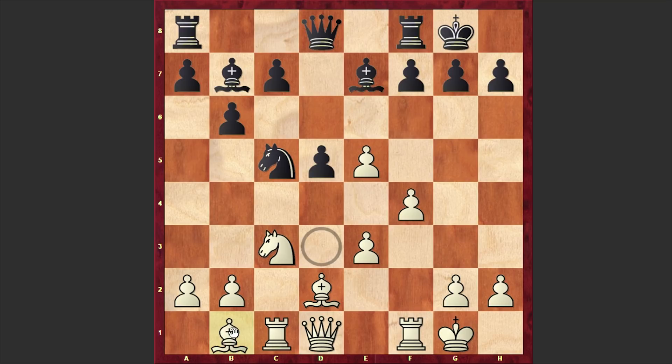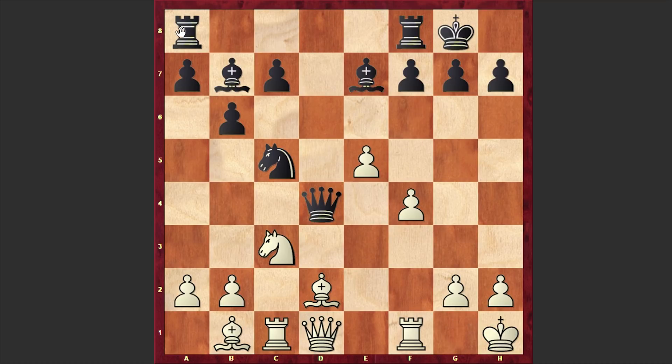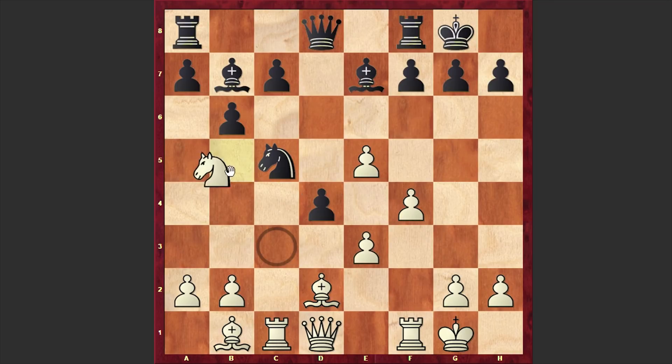Of course, Anand is a strong player and he managed to fight back. Anand played Nc5 and after Bb1 he played d4, going for a breakthrough in the center of the board which can neutralize White's attack. Capturing on d4 is not good here because it gives too much activation to Black's pieces. That's why after d4, Najer played Nb5, and d3 by Anand.